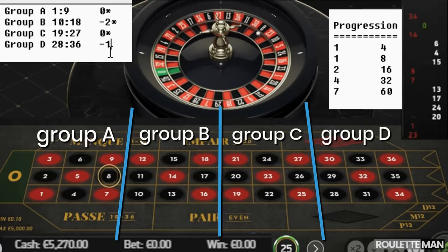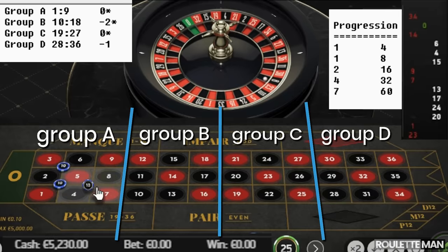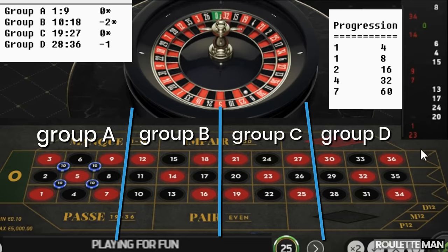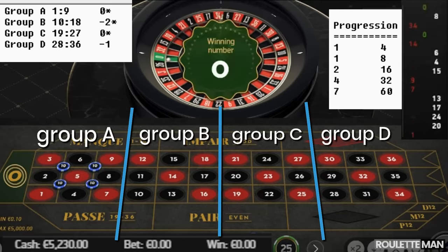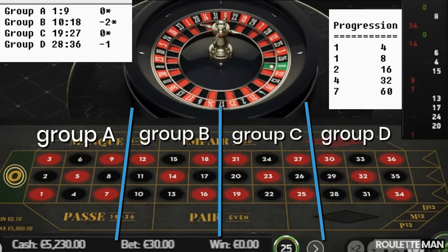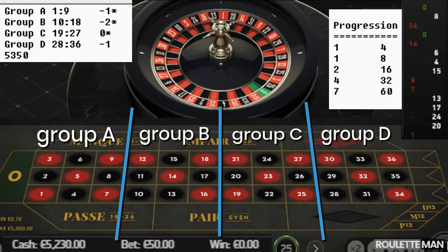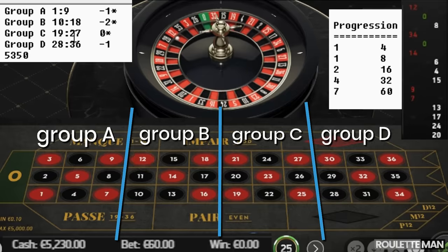Number eight is Group A again, our well-performing group. We spin — and zero comes in again. We get another number: twelve, which is Group B.